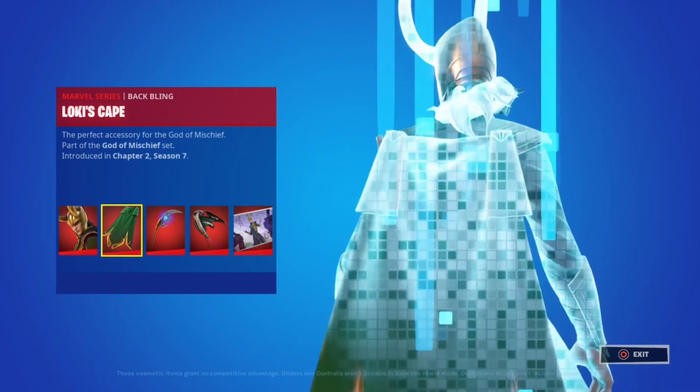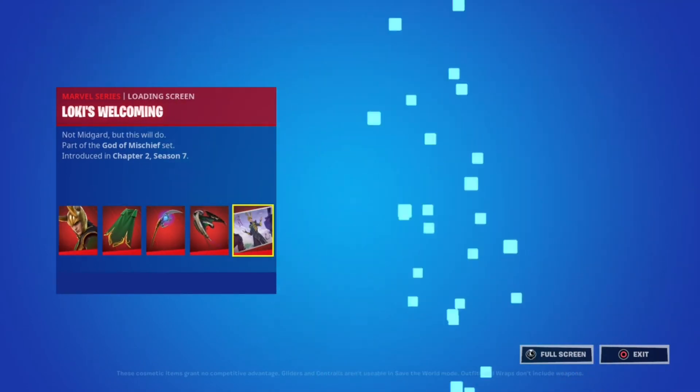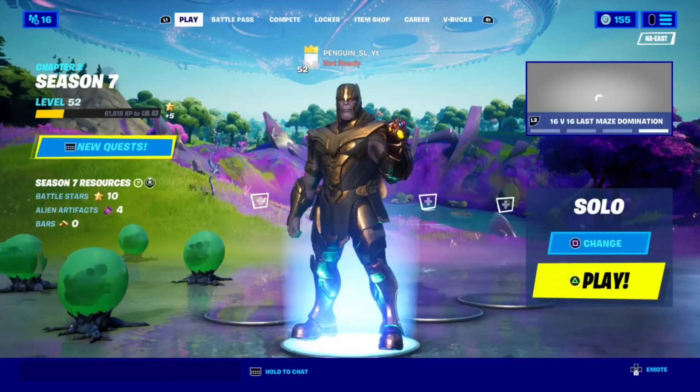You get a lucky skin, back bling, pickaxe and glider, and then you get a little screen. Nice shop review — have fun, goodbye.